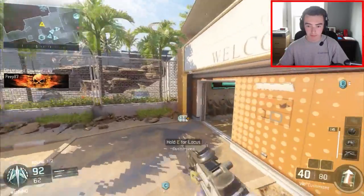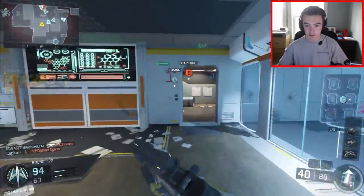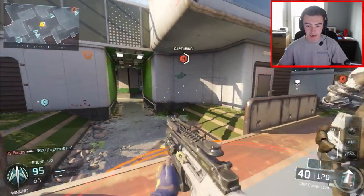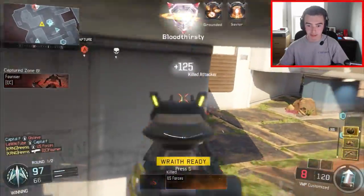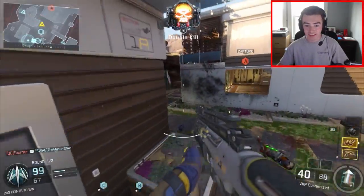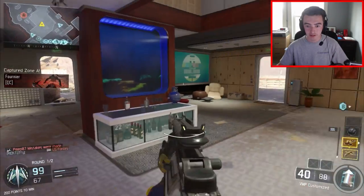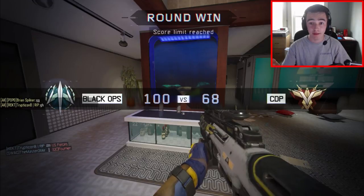I'll take a couple seconds to peek here because I know these guys like to push after we cap the C flag. Do we take the risk and go for the B cap? We took the risk and got it — nice double kill as well! I just called in my Wraps but we needed three more points. I hate when I choke stuff like that — just stupid little brain farts.